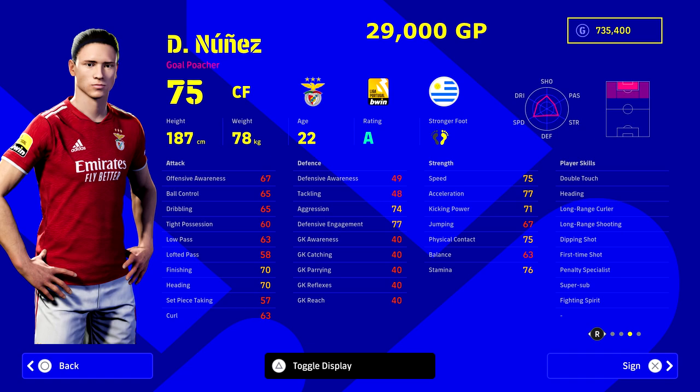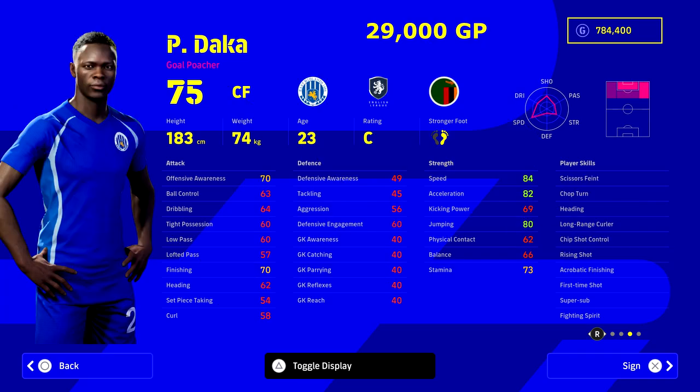Nunez — I don't need to say much about him. Every time I put up Nunez, I have to also mention Daka, so Daka is coming up too. Both are 29,000 GP. Daka is obviously the speedier option; Nunez is the 'score from anywhere' kind of mini-Lewandowski option. With Daka, his Super Sub is activated, he's got 84 speed and 82 acceleration, 80 jumping, and the Gold Poacher skill. Both are absolute bargains — you will not get a better player for 30,000 GP.